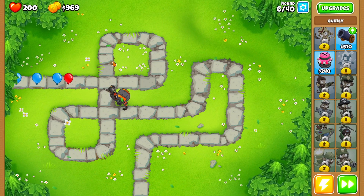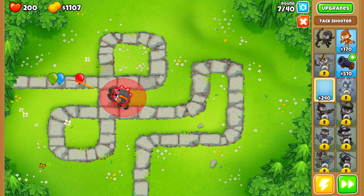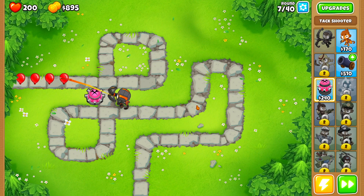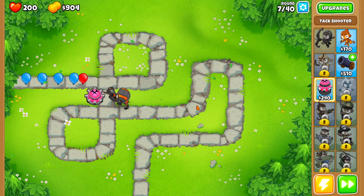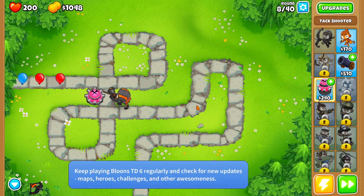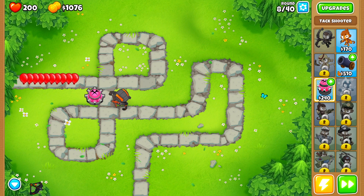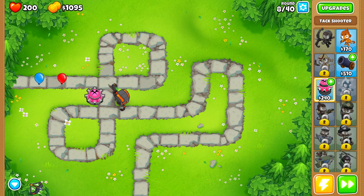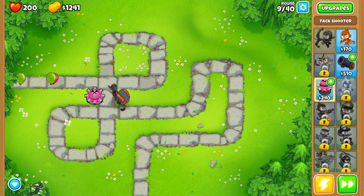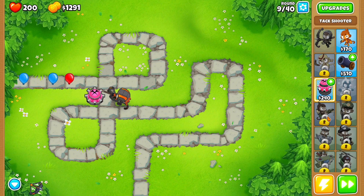Right away you can see we are pretty much just breezing through this. I want to start placing down some towers so I can start leveling certain ones up. The towers I'm going to focus on leveling are the ones I'll be using in chimps mode — the tack shooter and then the dart monkey.